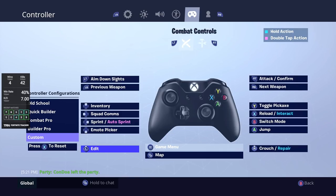So definitely turn on sprint by default, and then you can make pushing in L your edit button — that way you'll have instant editing. For auto sprint, I selected it to this button pad which is usually comms, and switched squad comms to a button that was previously a dead button that didn't really do anything.